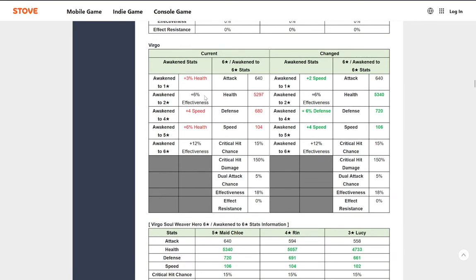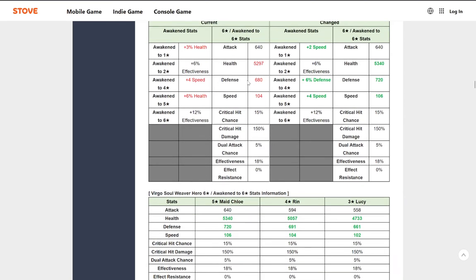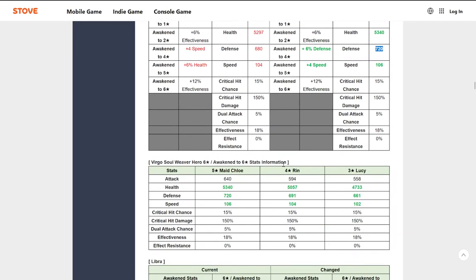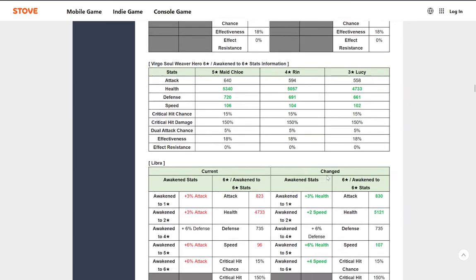Virgos are getting more speed as well, so Virgo is going to be kind of the quote-unquote speed class — they're just making them all a lot faster. Made Chloe is getting more health, more defense, and more speed. Wow, that's a lot of defense — going from 680 to 720 base. Before factoring in the multiplier, if you put any defense on her, you're going to get more out of those defense stats. Ren — the main thing is the speed. Lucy — nobody cared about Lucy either.